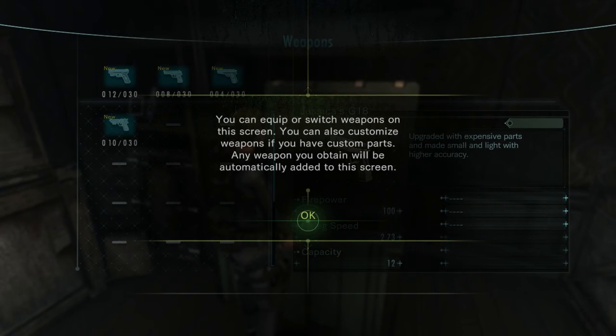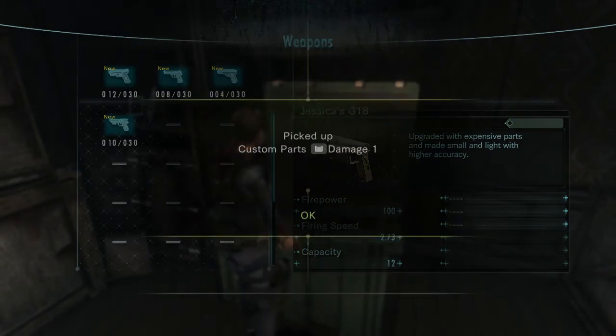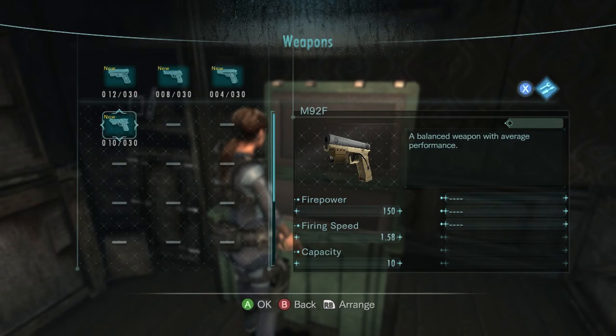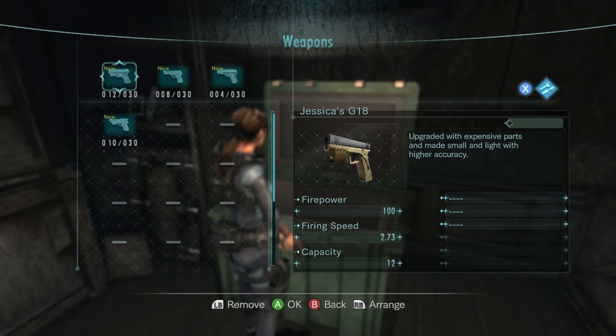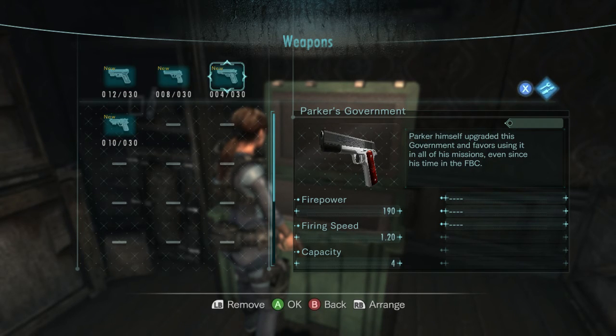You can also customize weapons if you have custom parts. Any weapon you obtain will be automatically added to the screen. Okay — press the X button to switch screens and equip custom parts. Picked up custom parts, damage one. Are these the guns I have right now? I think these are the guns Jill's carrying, and this is one that's in the — wow, that thing's strong. 150. Parker's government seems to be the strongest, but it only has four shots on it.